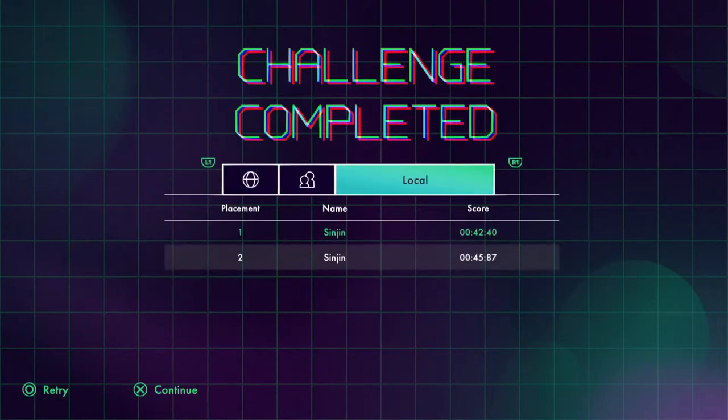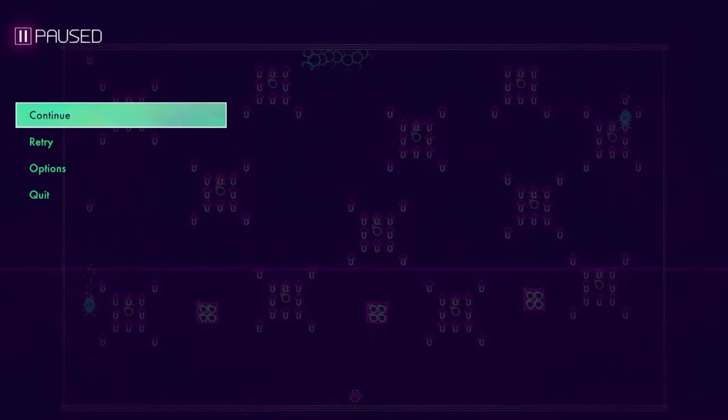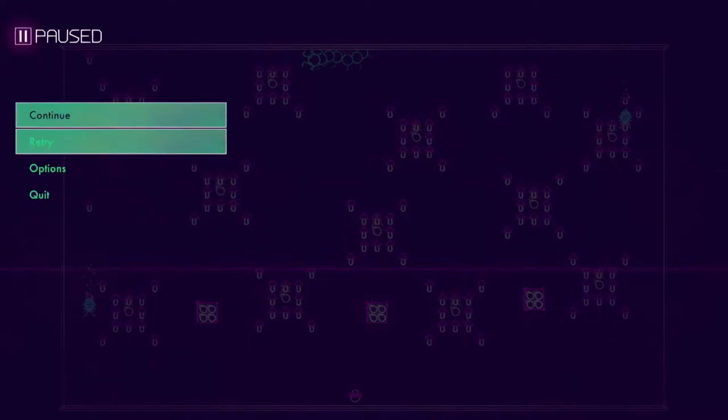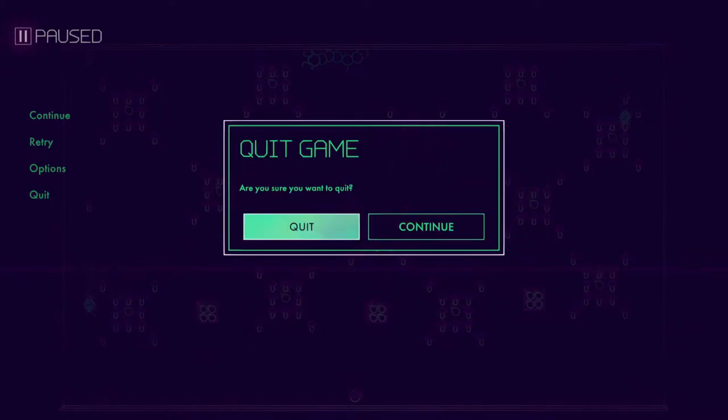My best is 42, so we didn't beat that personal best. Oddly enough, you cannot use the D-pad through the menu systems here — that kind of threw me a little bit. But that is Centipede Recharged, currently available on the PlayStation Store for PS4 and PS5 through backwards compatibility. A lot of fun — some good old-school arcade action, and it does have co-op, so bring a friend. That's it for now, thanks for watching, we'll see you next time.